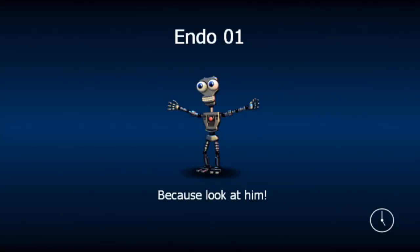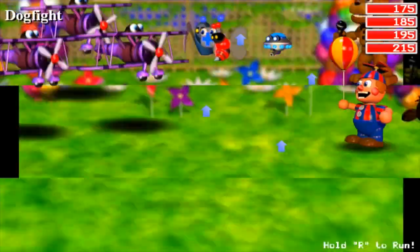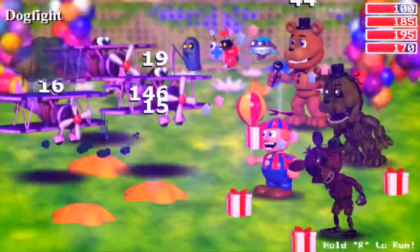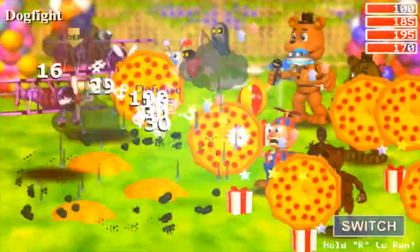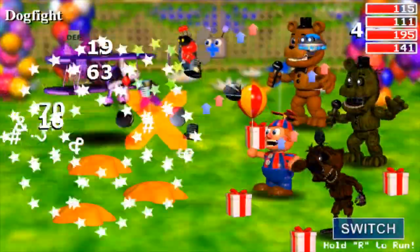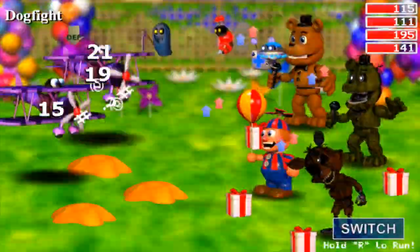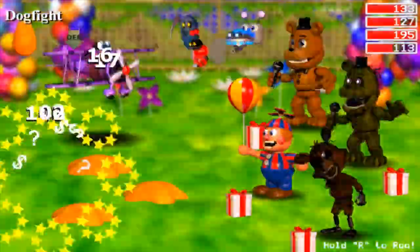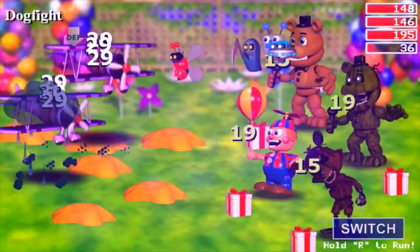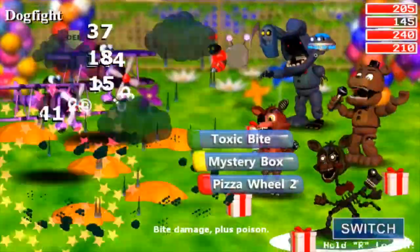We've reset Endo 1 — look, he's giving us a hug, he's cute! Whoa, Dogfight — and all these airplanes, that's kind of cool. Rainy Day — I get what it means by Dogfight. The defense has gone down a lot. Unscrew — it worked! We took one out. There are two left: Hot Cheese, Pizza Wheel.